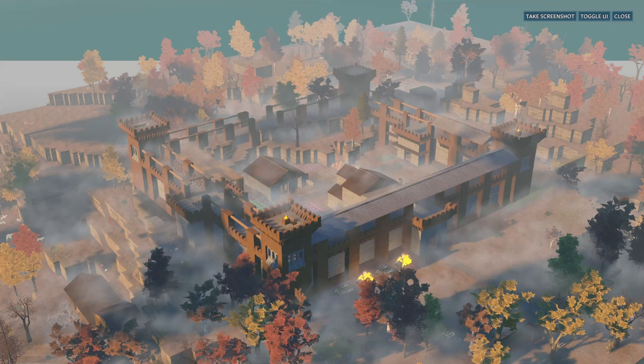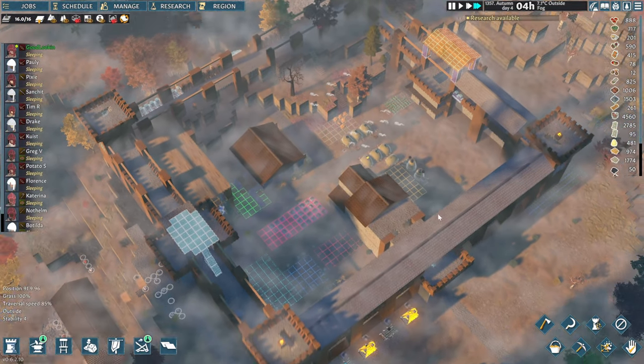Hello there and welcome back to another episode of Going Medieval. In the previous episode we started building quite a few towers for our defensive walls, and as you can see things are starting to progress quite a bit. It's taken us quite a few seasons to get those towers ready and move a few things around. So let's jump out of screenshot mode and get back into the game.